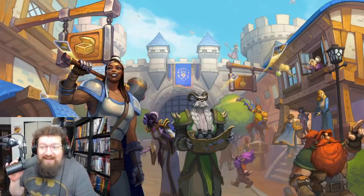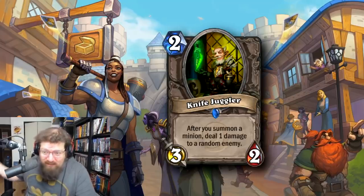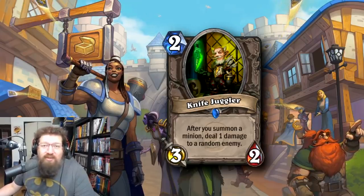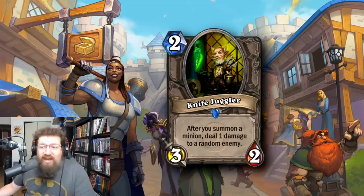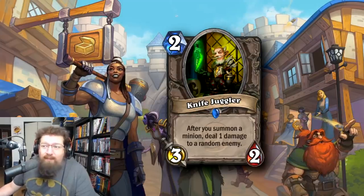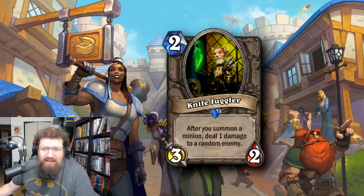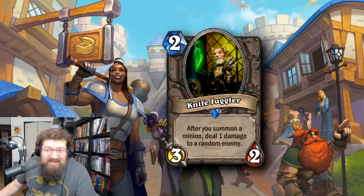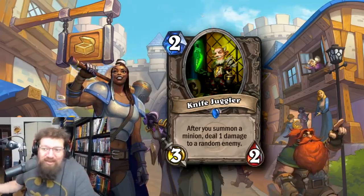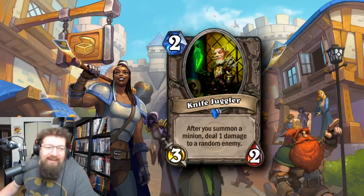At number 9, we're going to go into Classic with Knife Juggler, the 2-mana 3/2 minion. It was nerfed to a 2/2, recently reverted back to 3/2. After you summon a minion, deal 1 damage to a random enemy. This card was just a staple in every aggro deck and a ton of mid-range decks throughout its entire run until it was nerfed, and even now it still sees play in Hull to Arms Paladin, Even Paladin, and other mid-range decks. Knife Juggler — definitely one of those very triggering cards when the juggles just don't go your way.